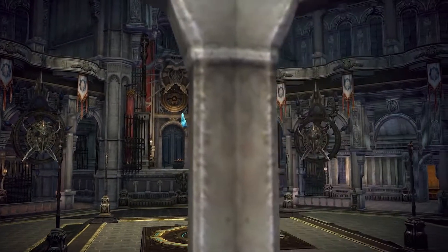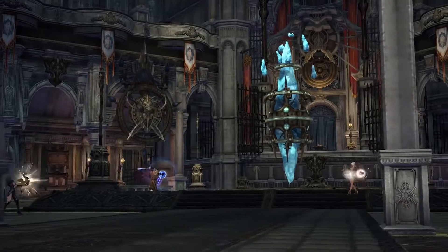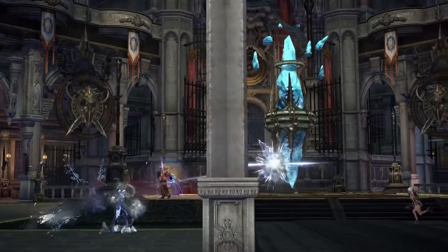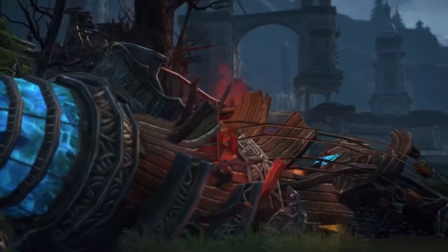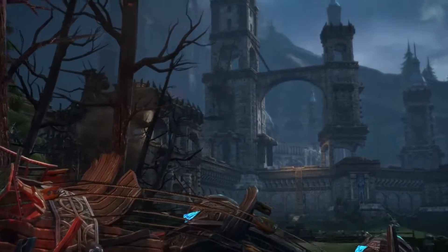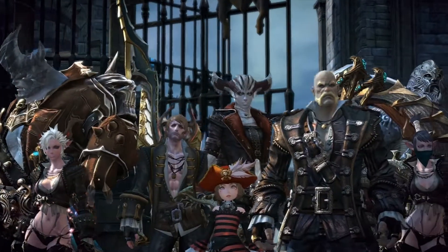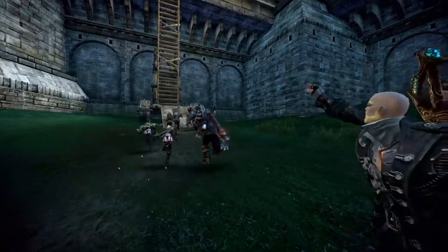Each team has 7 minutes to destroy the anchor stone. The team with the best time, or that deals the most damage to the stone before time runs out, wins the match. In this battleground, each player is equipped with the same equalized gear, putting all players on a level playing field so you can test your skill and not your equipment.